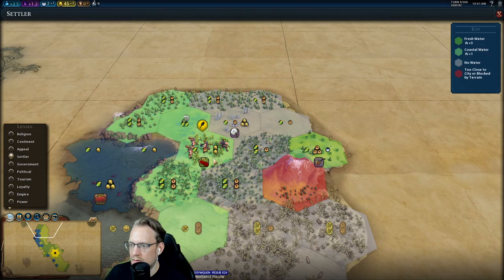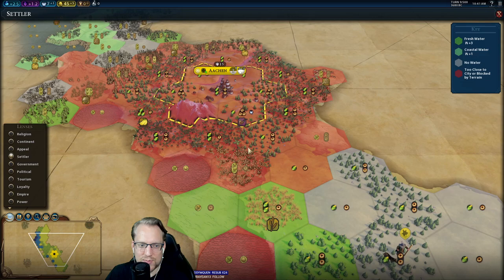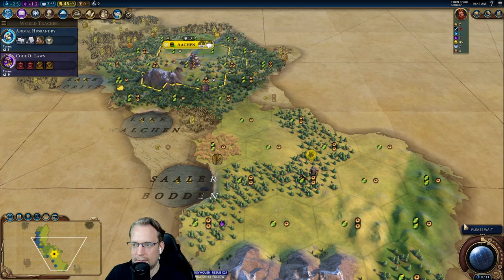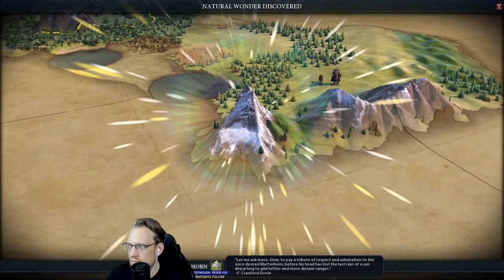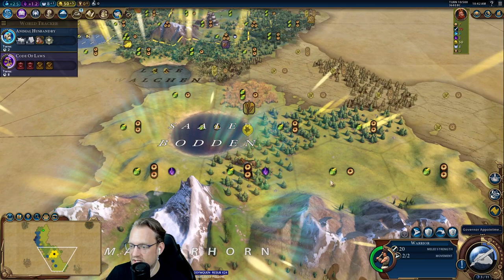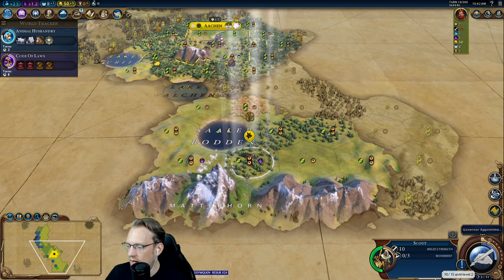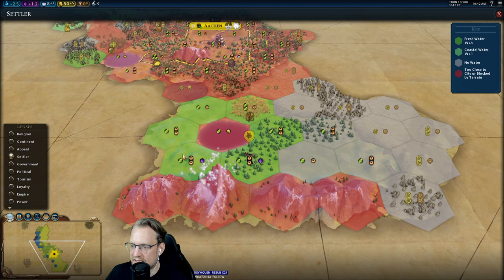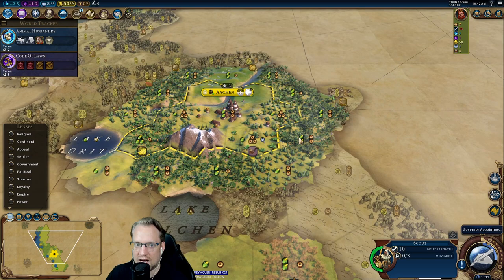I'm going to double move our warrior because it's just better. So we'll take Matterhorn. We find Hermetic Order, which may be our choice — we shall see. Most importantly, we walk away with Alpine Training: three combat strength to fighting on hills and no movement penalty for hill terrain. We've got 10 out of 15 XP. So this scout probably comes down here, picks it up, picks up the bonus, and then goes west, while the next scout will come back east and have an easy time exploring all this land — awesome.